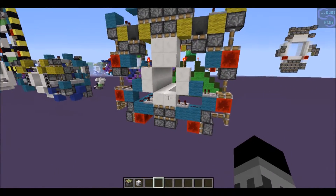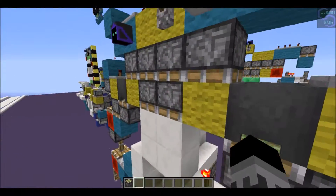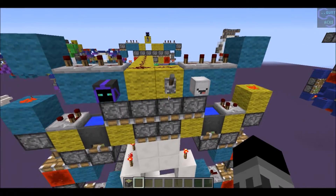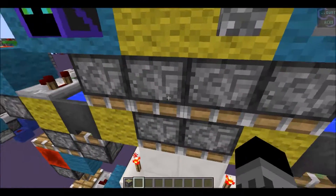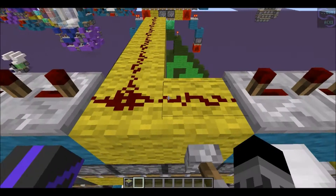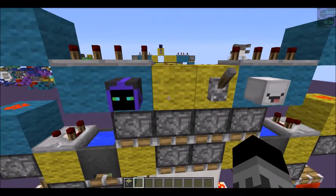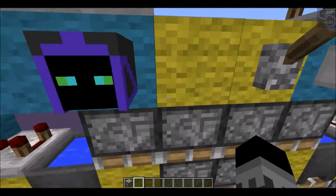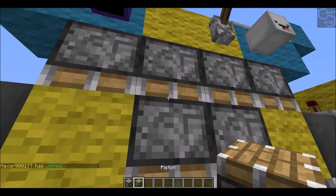So now we have our little circuit here to do double. Now let me explain the closing. When I flick this lever, the first thing that happens is these pistons extend, then this redstone stuff powers. Those are the first two steps. The next thing that happens is that since this block is getting powered by this redstone, this piston is getting updated, and this piston right next to it updates it.